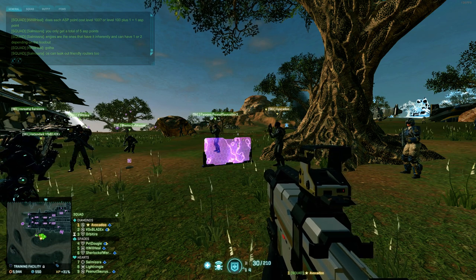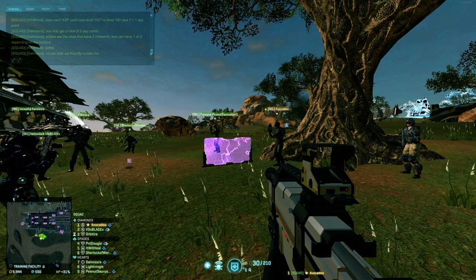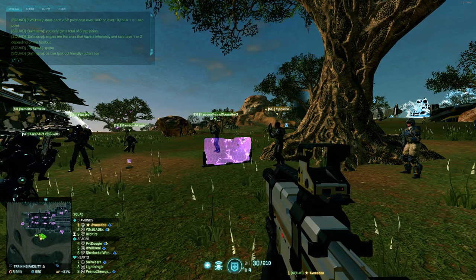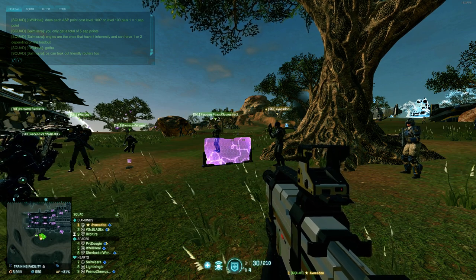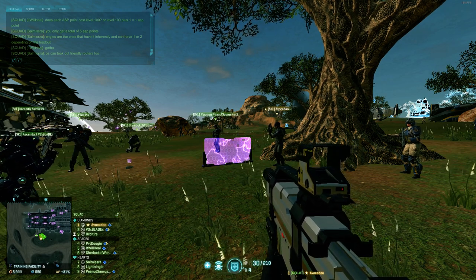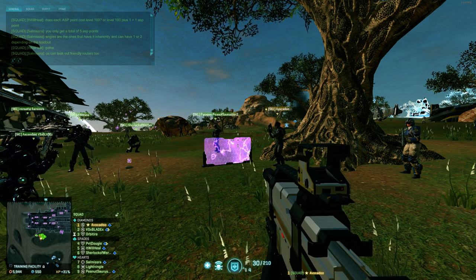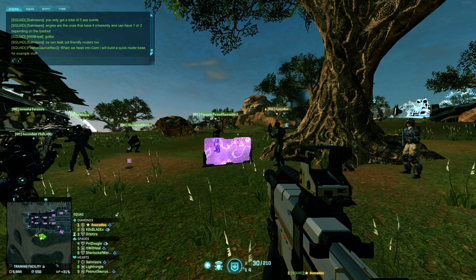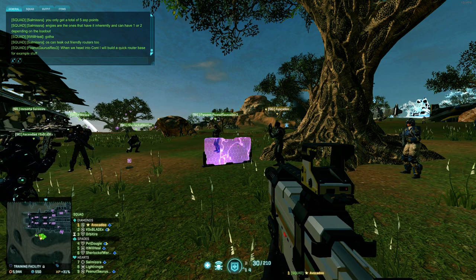Routers will show up on the map - call out their exact location, push it, but also know that infiltrators and light assaults can attack it. Routers are best killed by small arms fire, but routers also resist explosive damage. EMP grenades will not kill a router. C4 will not kill a router - you need three C4, and at that point you've thrown too much. Anti-infantry mines will not kill a router, but will kill people spawning on top of it. The best thing is to grab your carbine, crouch behind the barrier, and gun it to death. That is routers in detail.